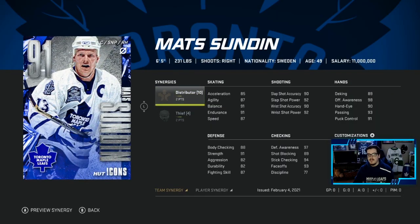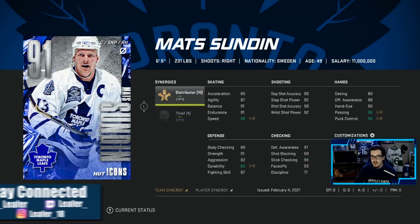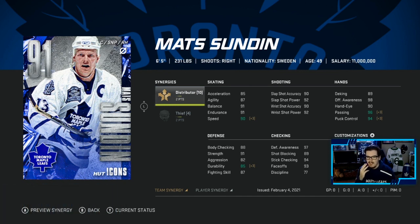Looking at this card: 2 to Distributor, 2 to Thief. Thief's not huge, but 2 to Distributor definitely is huge. I'm looking at him — 90 speed, I have Spark as well, so I think it's going to be 93. Just looking at this card: 93 faceoffs, he's going to be taking faceoffs. 90 speed, pretty good for a 6'5" build. 92 wrist shot power, 90 accuracy, 96 passing, 94 control. It's looking good.